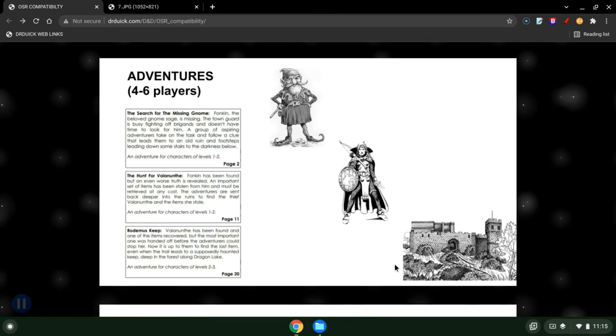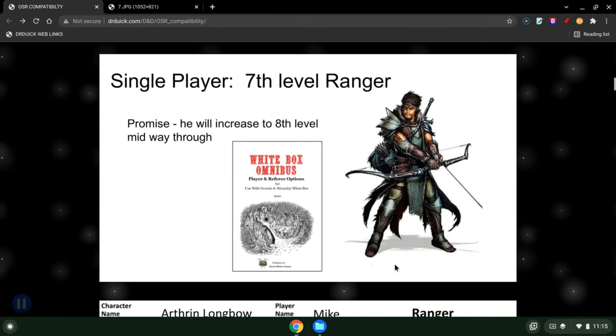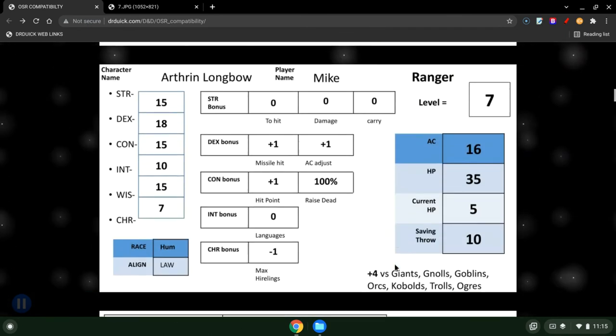The adventure is for four to six players and has three adventures in it: one is The Search of the Missing Gnome, Fonkin; then The Hunt for Valenuth; and the last one's Rhoda Must Keep. We started this thing with one character — Mike was playing a seventh-level ranger going in, and I promised halfway through you'd pop up to eighth. Chuck Berachuk actually got in touch with us partway through, and so we took on another character. He made an assassin class, wanted to give it a try, and sure enough we had fun with it.